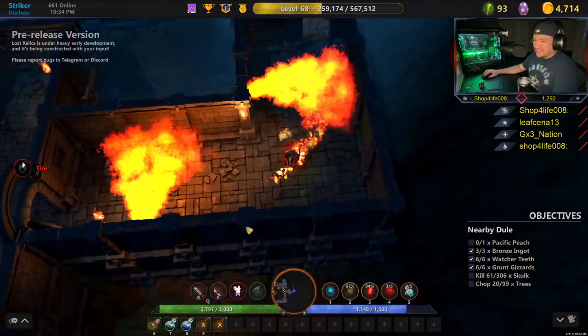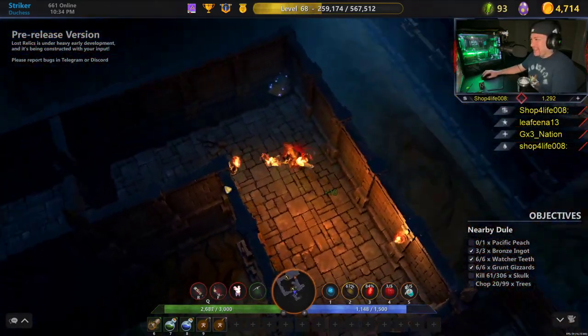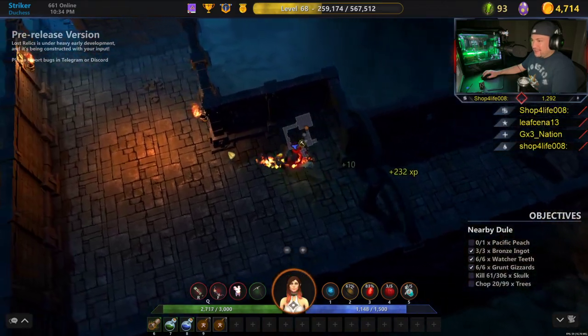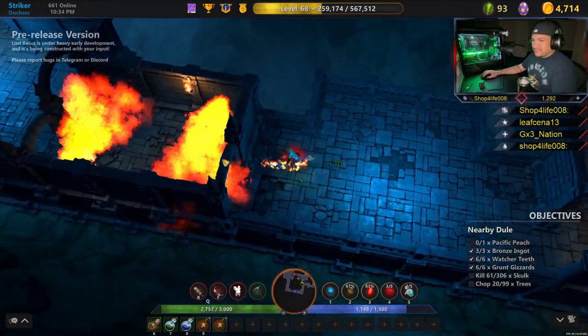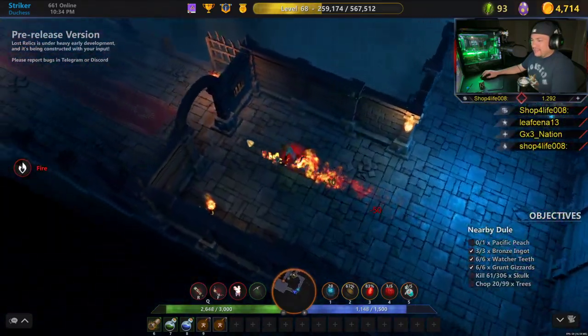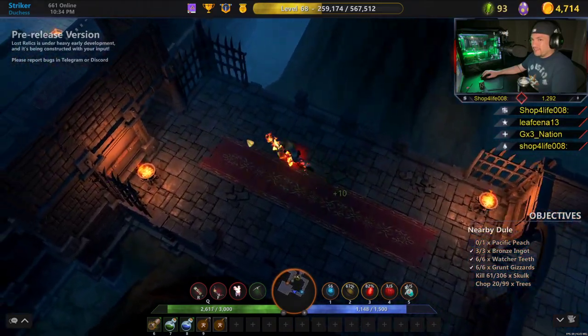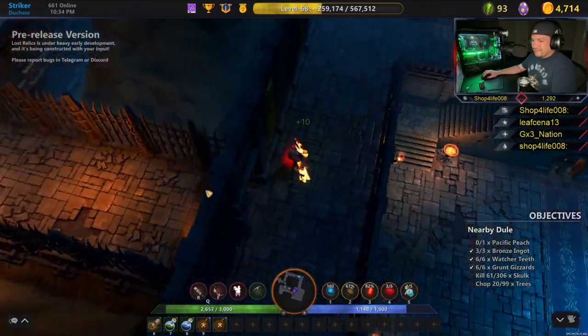Oh, I just hit something and it's legendary. Maybe it's a golden egg. Are golden eggs legendary? Yeah, the golden egg is legendary. I'm sitting here collecting stuff and I feel like my drops are delayed. It's delayed because the server's coming online. Did I walk by eggs or did I not get one?